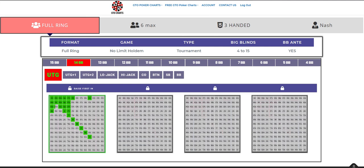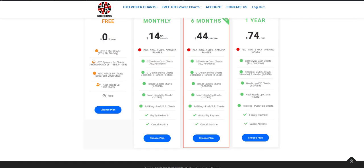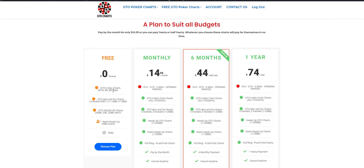There are also options for half yearly and yearly subscriptions — I'll have a quick look at those on the front page. There's a free option where you get access to certain charts, but only limited ones — for example GTO 6 Max charts give you access to button, small blind and big blind only, and limited Spin and Go chart options. But that's absolutely free, you can get on and have a look and see how good these charts are.